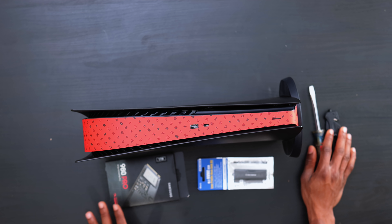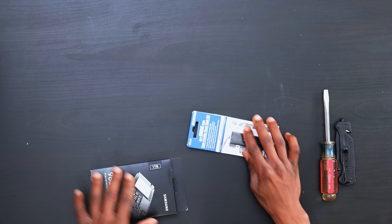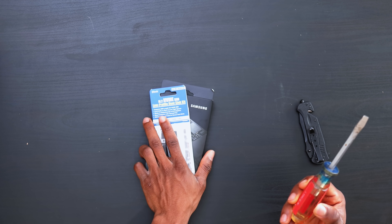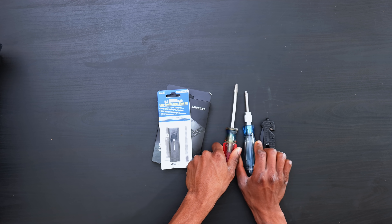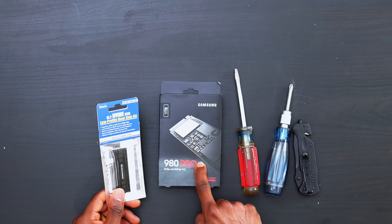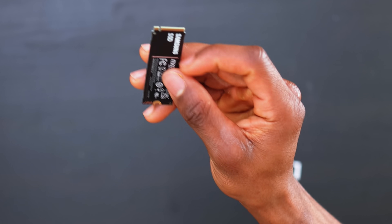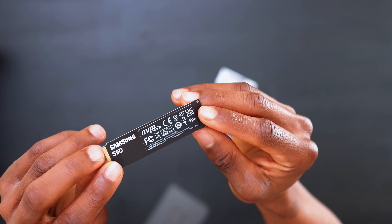Okay, so right here I've got the PlayStation 5 set to the side for now. I've also got the external heat sink, the Samsung 980 Pro which is the actual storage we're going to be installing, a regular screwdriver, a blade, and a Phillips screwdriver — that's all I'm going to need. So the first thing I'm going to do is install the heat sink on the drive. It's really small — make sure you're careful with it and don't damage it.